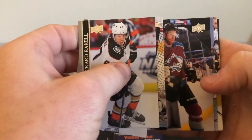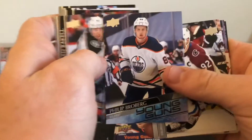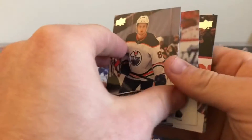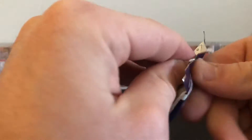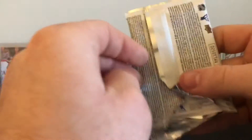It is a Young Gun — it's not Lafrenière. Who is it? It's a D-man. Dang — Philip Broberg. That's our second guaranteed Young Gun, Philip Broberg. Oh come on, please be a third Young Gun to make this worth it. We still maybe have hope for a canvas Young Gun — I think there's one canvas card in each of these tins, so hopefully it's a canvas Young Gun.